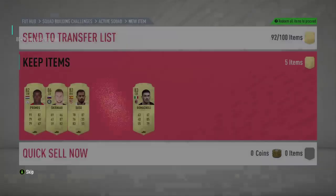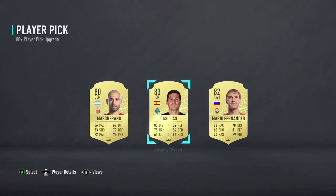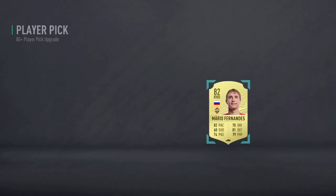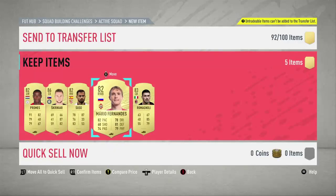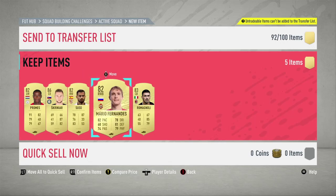Now last one - can we maybe finish off with a big pull as well? Casillas. I don't think Casillas is tradable - I think he's untradable because I packed Casillas earlier today and I think he was tradable when I got a duplicate. So I'm not going to take the risk, I'm just going to take Mario Fernandes because 83s are not even that expensive anyway right now. Not bad - five of them: Promise, Skrinyar, Sousa, Mario Fernandes, Romanogli.